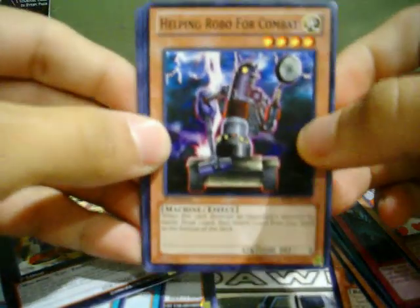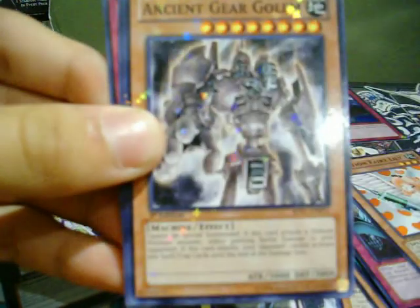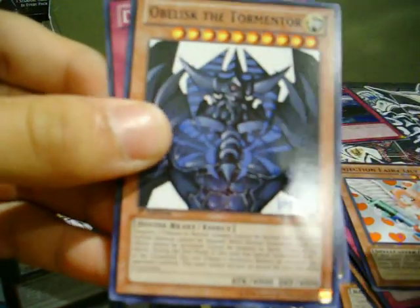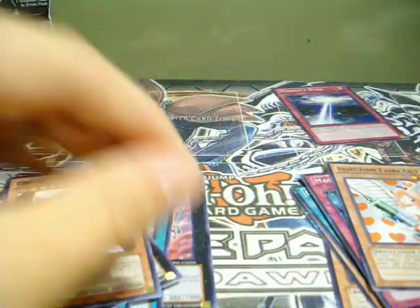We got a Helping Robo for Combat, Go-Golem. Star Foil: Ancient Gear Golem. And a rare: Hoblisk — cool. I was hoping to pull one of those, just to have. And a Dust Tornado.